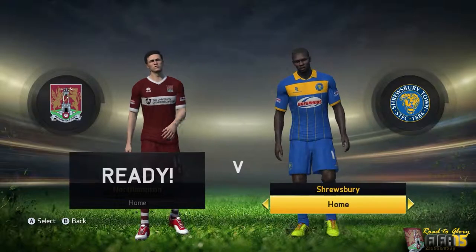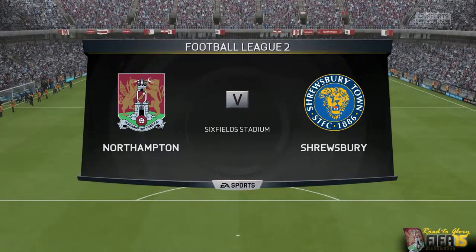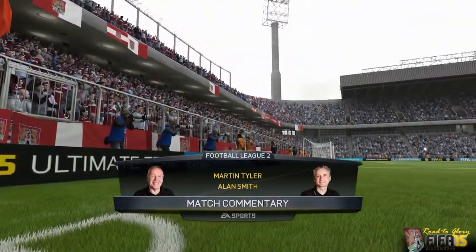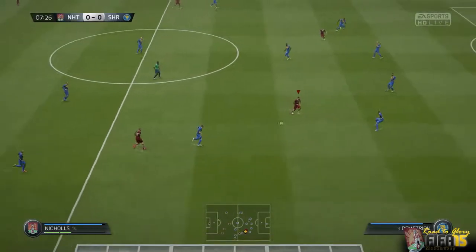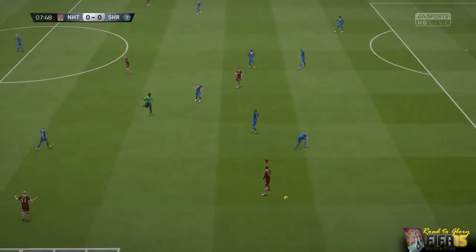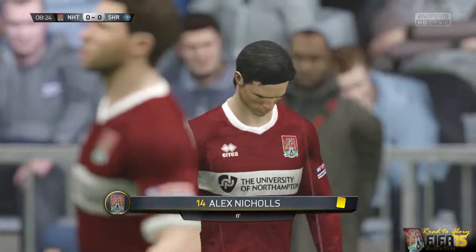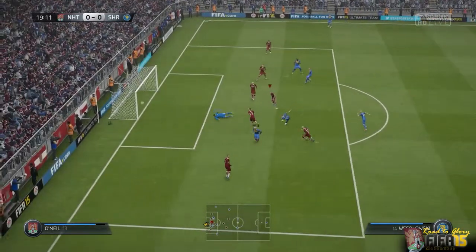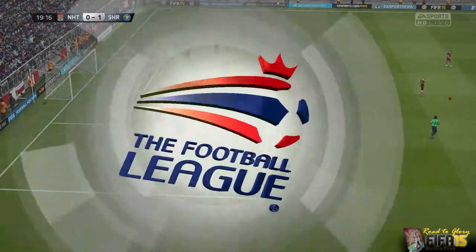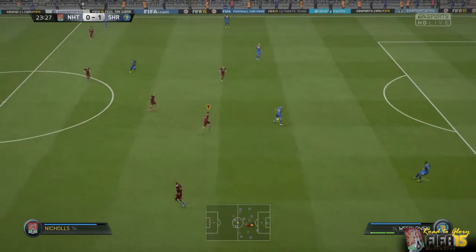Up next we have another League tilt against Shrewsbury Town. Welcome to EA Sports live coverage of League 2 — it's Northampton Town against Shrewsbury Town on a rainy, very gray afternoon. Pretty early on, Nichols has an opportunity but the ball gets tipped away and he collides with a player, completely taking him off the play. The referee is setting the tone very early in the game and is not going to tolerate this — Alex Nichols gets booked with a yellow. They regain possession, walk into the box, and put it past Jordan Archer for a goal. Twenty minutes in, we're already falling behind 1-0.